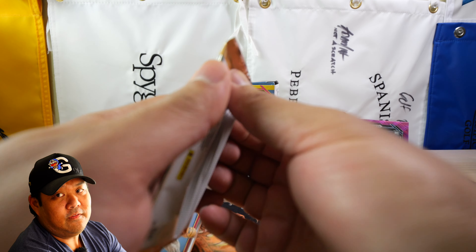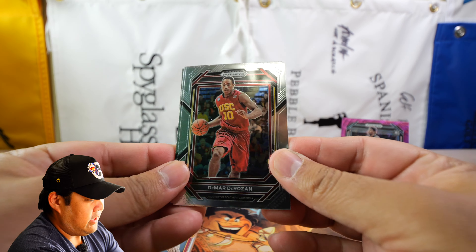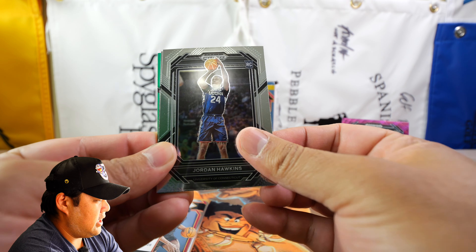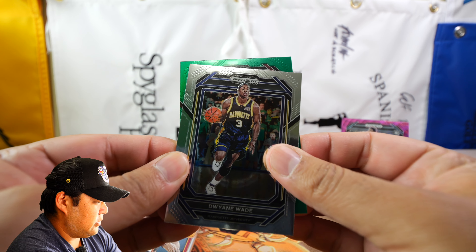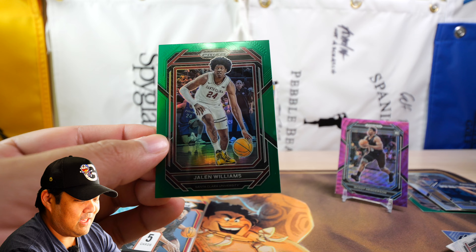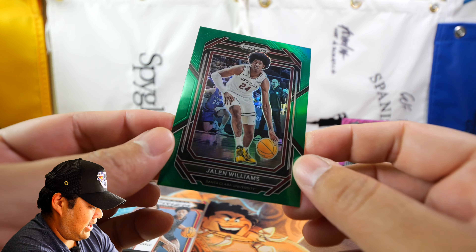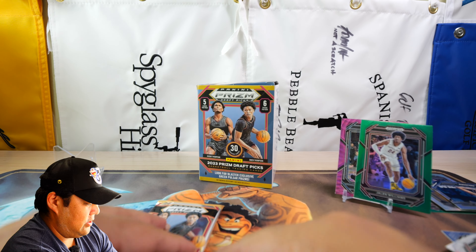We have two packs left, no Victor. Let's see if we can pull some magic here. We have another green in the back — DeMar DeRozan USC, Taylor Hendricks on the rookie, Jordan Hawkins, Dwayne Wade Marquette. In the green, no rookie shield — we have Jalen Williams, Santa Clara. That's actually PC for me; Santa Clara is my alumni. I'm happy to get this, probably as happy as getting the Scoot Henderson purple wave.